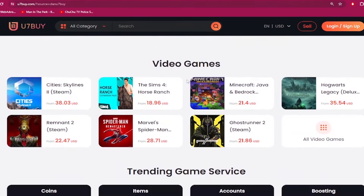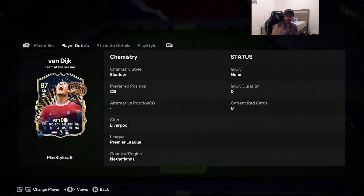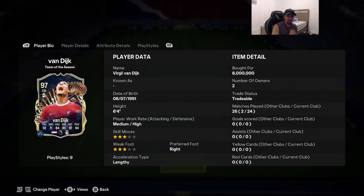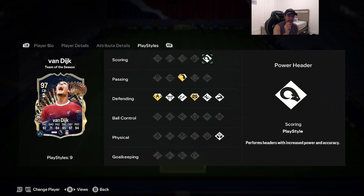Yo YouTube, welcome to another video. Today we are here to review the second most expensive player out of the Premier League Team of the Season — the 97-rated Team of the Season Virgil van Dijk. He's looking absolutely insane: 6'4" height, medium-high work rates, 3-star skill moves and weak foot, right-footed, lengthy acceleration type. Stats: 92 pace, 71 shooting, 84 passing, 85 dribbling, 97 defending, 94 physicality. Play styles include power header, bruiser, slide tackle, intercept, block, and aerial on basic.